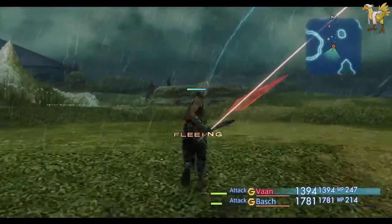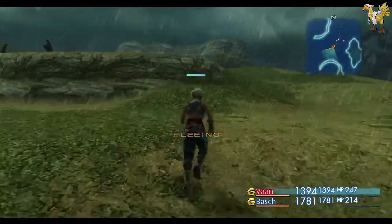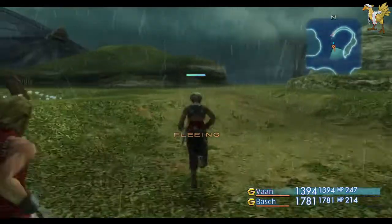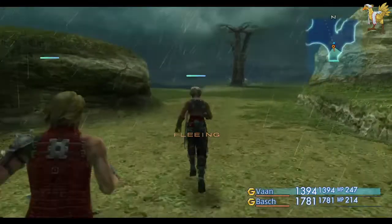I am just going to leg it because this area is full of flying things. Because I've de-equipped the spear from Barsh in favour of the Ninja Swords, that does mean that no one can hit the buggers. They don't, from memory, have anything particularly good for drops.